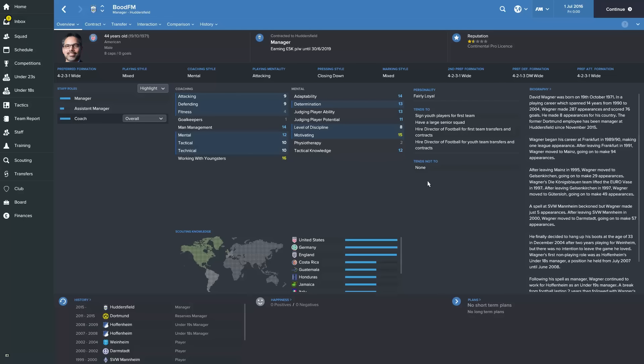You can also have a look at the manager himself — see if his 'working with youngsters' attribute is okay. He's at 16, so he's not too bad. If it's very low, maybe you want to pick the side that has a better 'working with youngsters' rating. It's all about balancing everything. This manager signs youth players for the first team as well, so he really does concentrate on youth — and that's what you want to see. You want your youth players playing for a coach who's not going to forget about them.